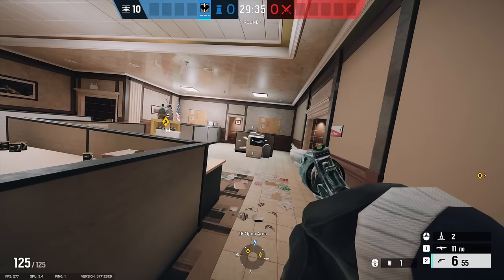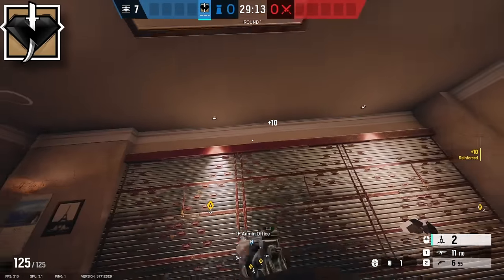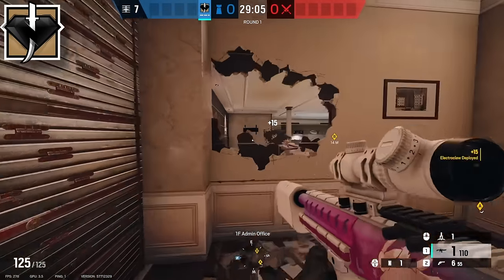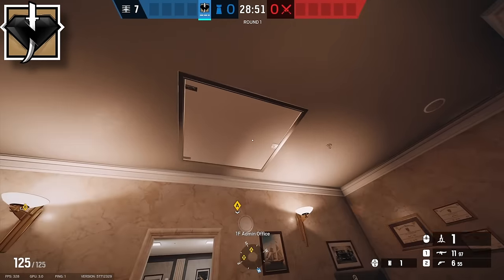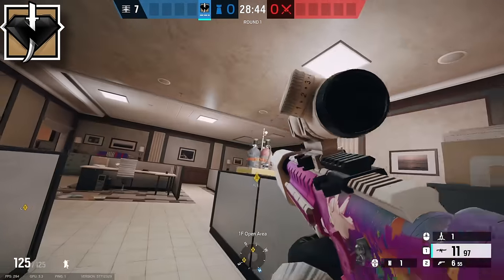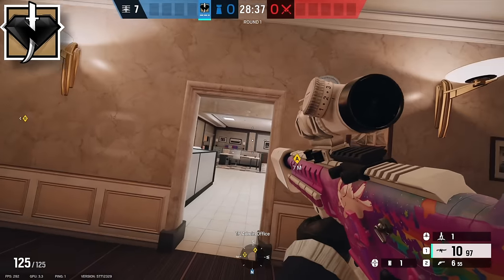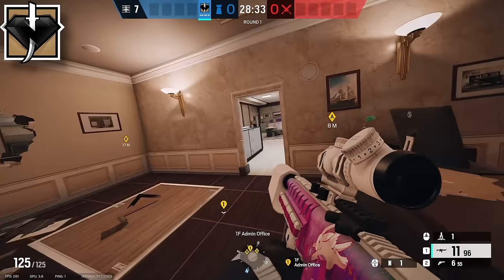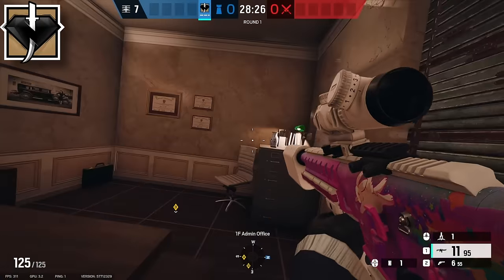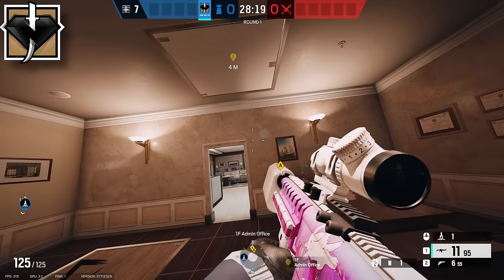For the third operator, bring Kaid. Make your way into admin, reinforce these three walls, then electroclaw this wall off and make a vaultable rotate from admin into the other bomb site. Your second electroclaw goes on this hatch when teammates reinforce it. They can get that hatch for free, but they won't be able to drop safely if you play in the closet and swing off it. Having this closet later in the round is super good — since there are so many hard walls, they can't really push you, so you'll force them to get this wall open or get the hatch, wasting time.